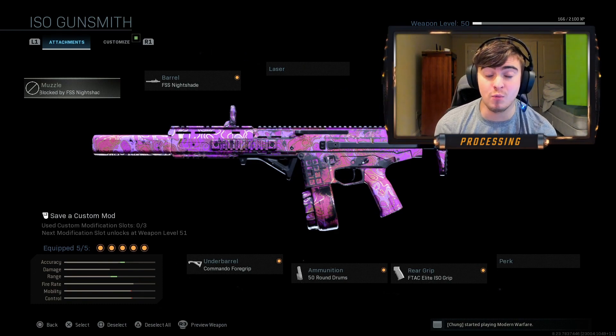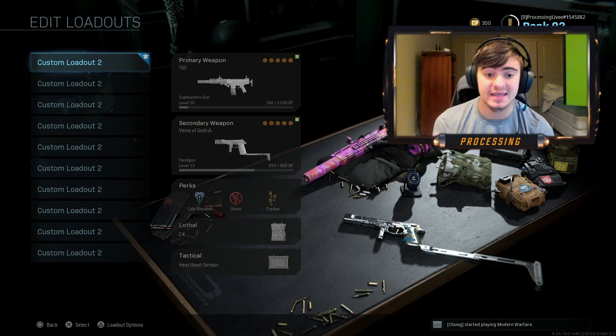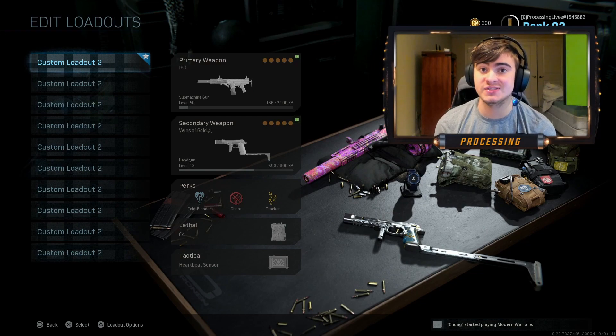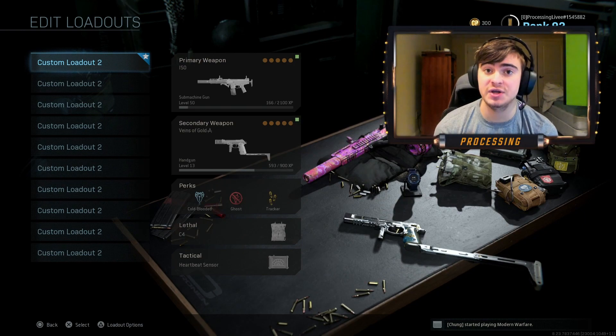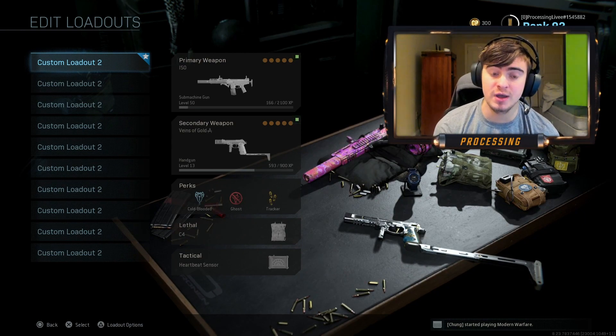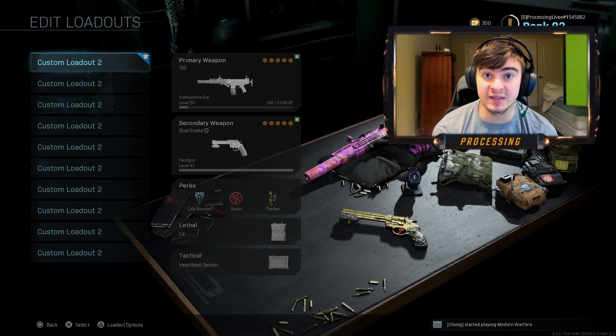So I can just toss on another attachment and get some faster ADS speed, which will help me out way more than getting a reload off faster. Now before we actually hop into the insane gameplay, these are the perks, lethals, and tacticals I'm gonna be rocking in today's video. I'm going to switch out the secondary weapon — that was for another video I'm gonna be making. That was actually a limited time tournament you could play last night. Enjoy the gameplay guys, I'll see you later.